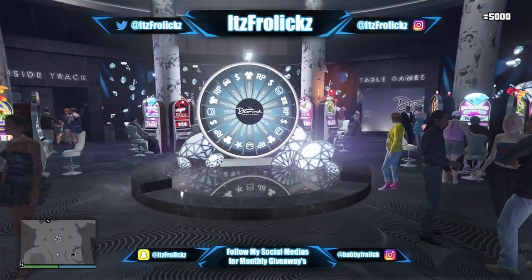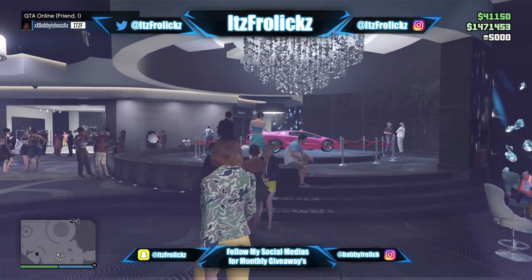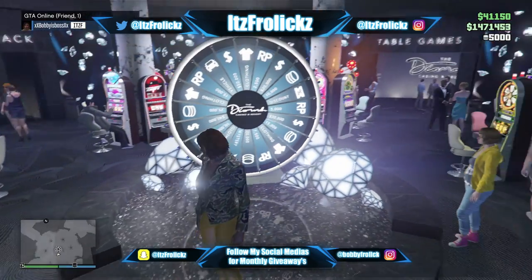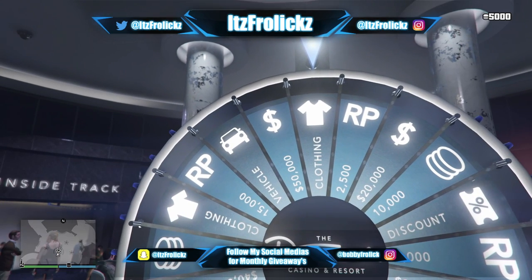Anyways, hope you enjoy the video — let's get it started. The first thing you're going to need is a clean lucky wheel. To get this, just join a brand new lobby and make sure it's a friends-only, invite-only, or solo session. You'll notice the lucky wheel is waiting on the clothing icon, and that's how you know it's a fresh wheel.